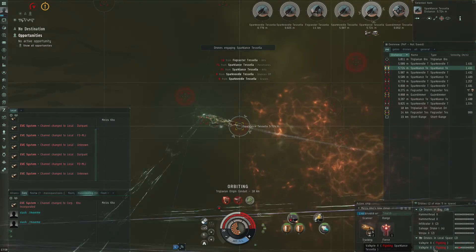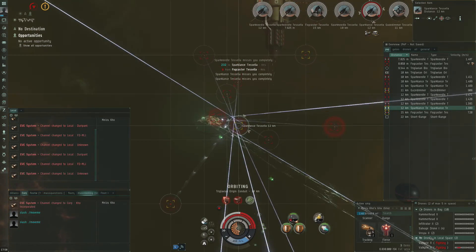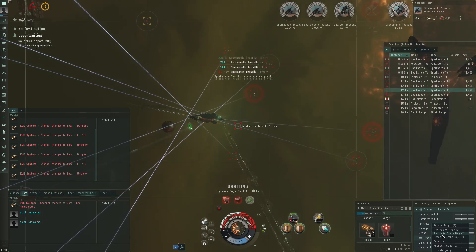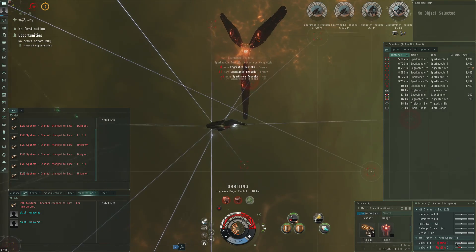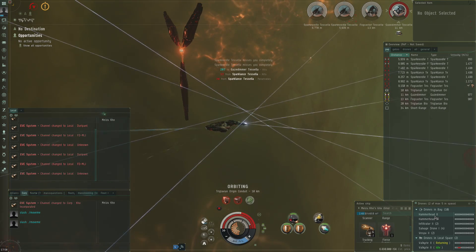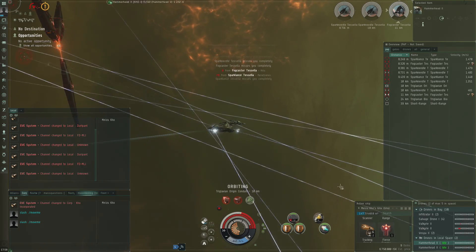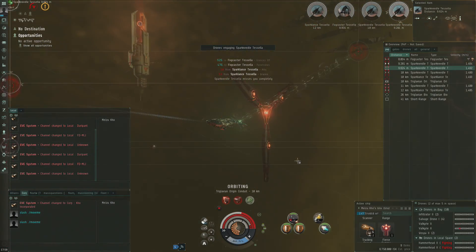The Gila has a really good weapon system combination. My drones are tanking DPS as well — you have a big advantage with drone tanking combined with incredible application from your rapid light missile launchers. Another big advantage: if my shields get close to depleted, I can return my Valkyries to the drone bay and switch out to hammerheads. They have full shields again — not bad damage.